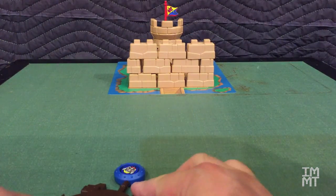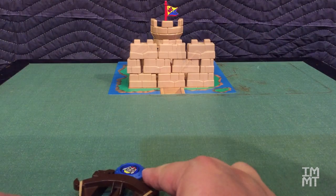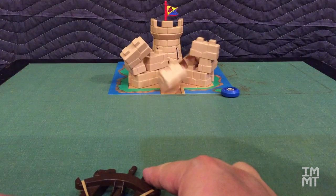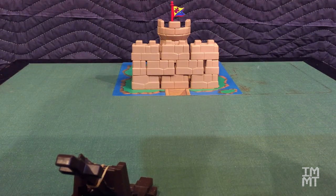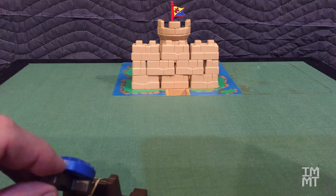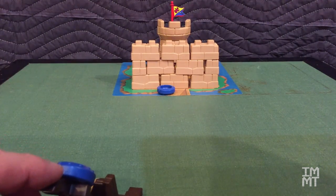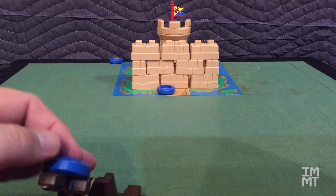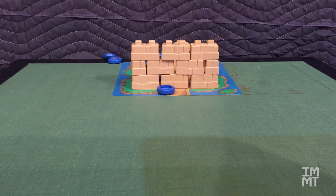Now let's show you the basics of how this stuff works. This is a crossbow — as you can see at close range, it does a pretty good job at demolishing the castle walls. Let's look at it again in slow motion. Now with the catapult, what I'm trying to do is knock over the tower — that's one of the ways you could win this game. After several attempts, the tower finally knocked over on the sixth try.